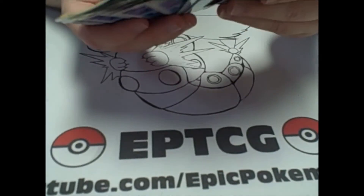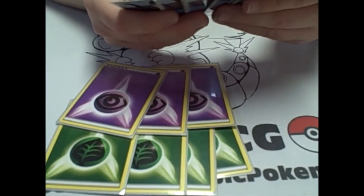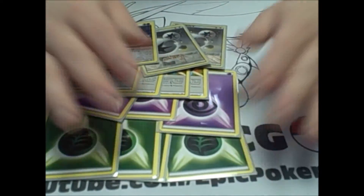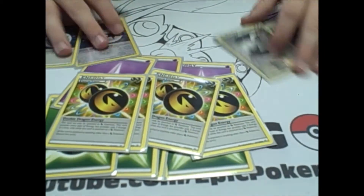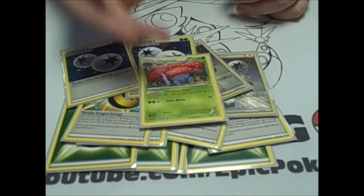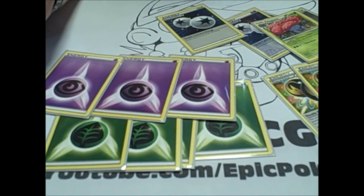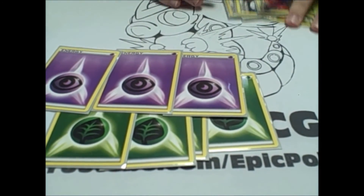For the energy — and this is something you can definitely tweak — we play a 4-3 split right now, honestly we kind of just threw some energy in here. You could probably cut two energy and put in a couple of Miltanks. The major energy you're looking at is Double Dragon Energy and DCE just to get your Chaos Will going really fast. The cool thing with Vowlplume is your opponent can't just Enhanced Hammer away your DCEs or Double Dragon Energies. And basic energy is really good too, just to counter Aegislash — and Shred can get through that too.